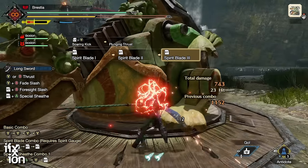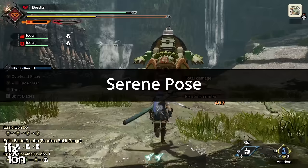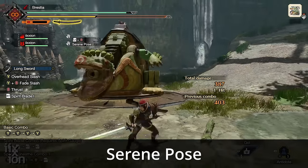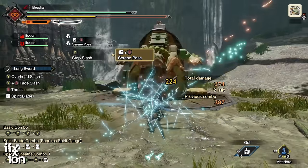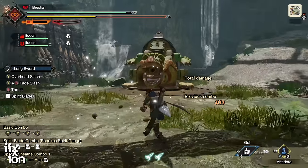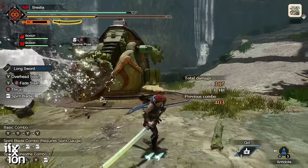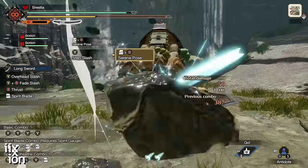The other switch skill you start with is Serene Pose, which is a counter. If successful, it will also lower the charge level on your sword. The nice thing about this counter is it's near instantaneous — when an attack is coming in, you simply press the button. If the attack hits you, you'll do a very big counter attack, and the number is bigger the higher your charge level.